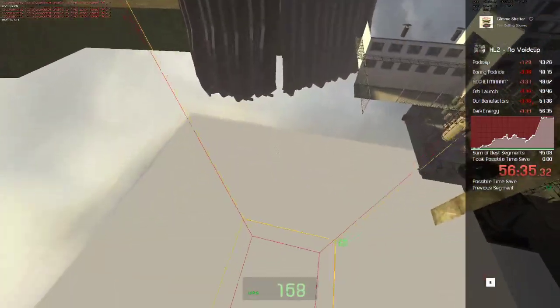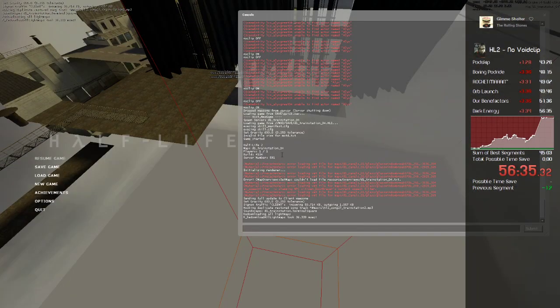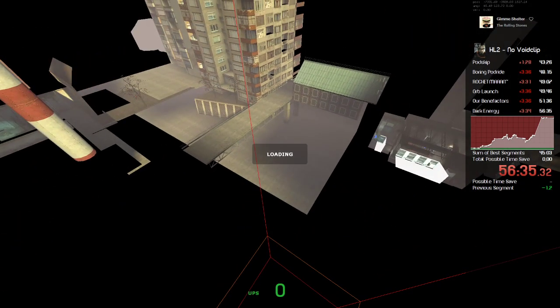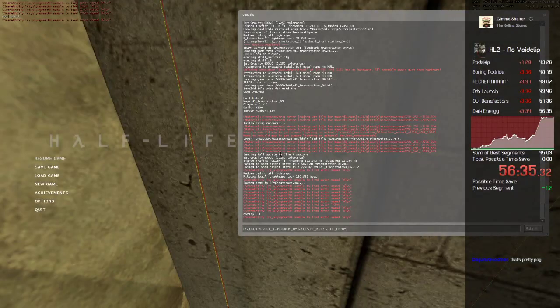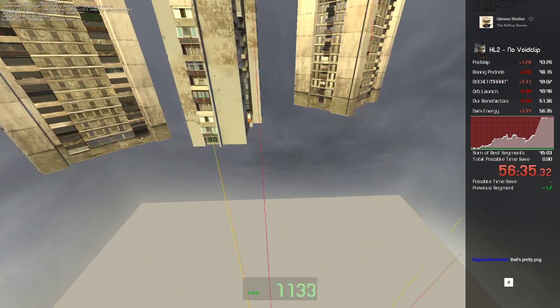The idea is that we want to give that hitbox velocity — remember, the hitbox stores velocity. We want it to store velocity so we can come into the map over here and sort of bounce off this slope and land here, so we don't fall down and softlock. If you're down there, there's no way to get up. You can also land up here as well. You can use this changelevel command right here to actually practice where you need to put your hitbox — your teleportation point.